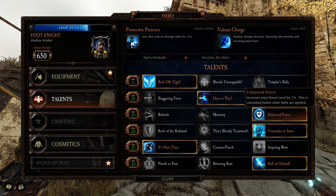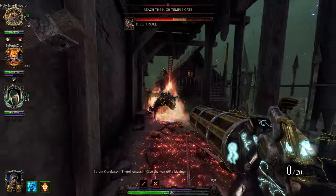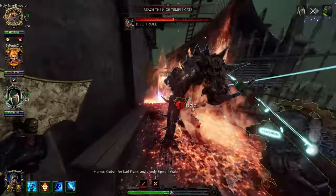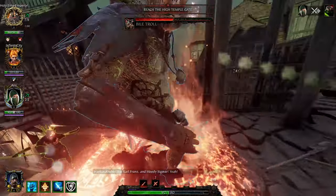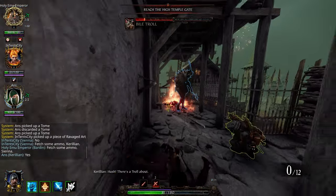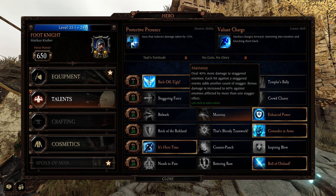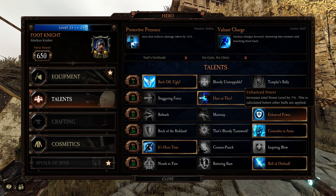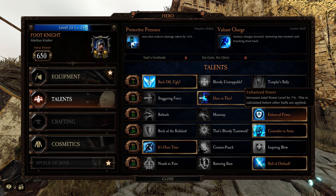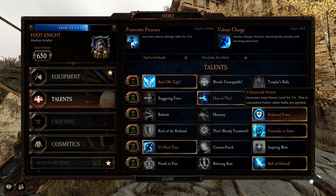Enhanced Power is your best option on this row — it increases your total power level by 7.5%, not 7%. This is calculated before other buffs are applied. You're taking this because it's better than Mainstay, and much better than Bulwark. Those two are kind of crappy options for dealing melee damage. With Enhanced Power, you get a stagger boost, a range boost, and a little bit of extra cleave as well. It's just nice to have.